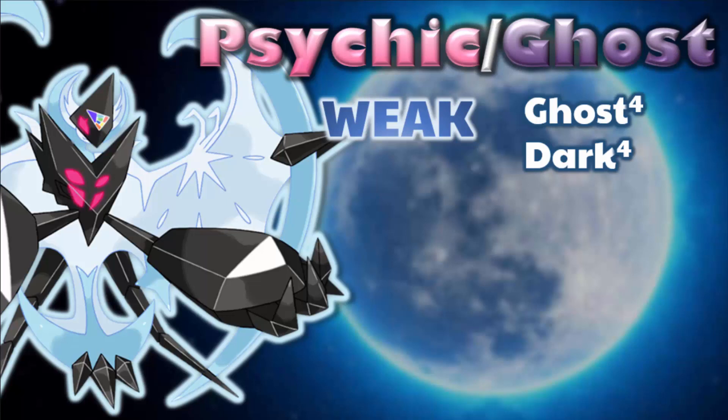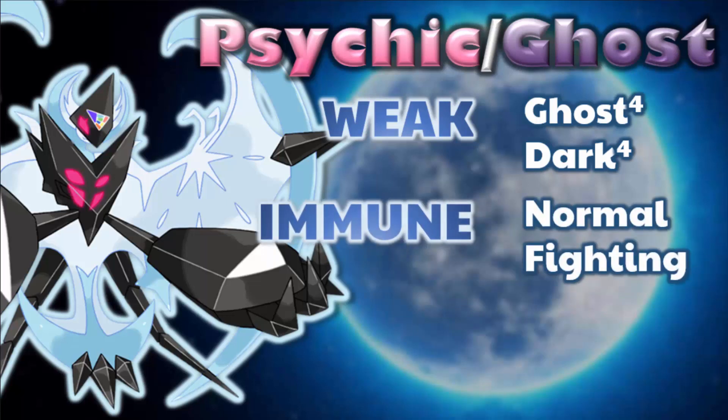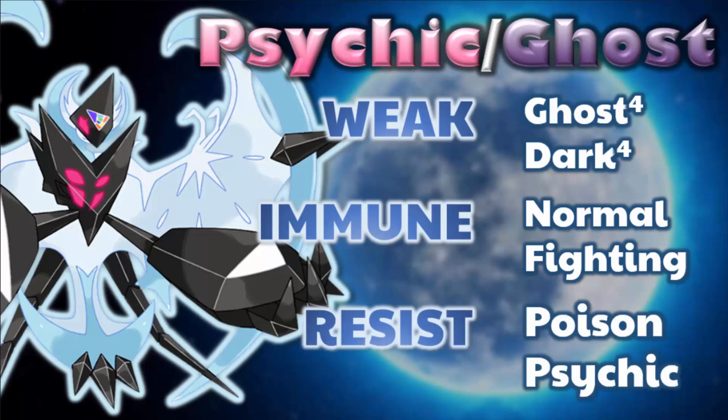That's where the bad news ends, because then we go to the immunities. It has an immunity to Normal and Fighting — both types are very common in battle, and having solid immunities to Normal and Fighting makes this Pokemon's typing not that bad. It also has a resistance to Poison and Psychic. So all in all, this Pokemon's typing has its crippling weaknesses in Ghost and Dark, but the rest is history. Let's now take a look at some sets you can use for Dawn Wings Necrozma.